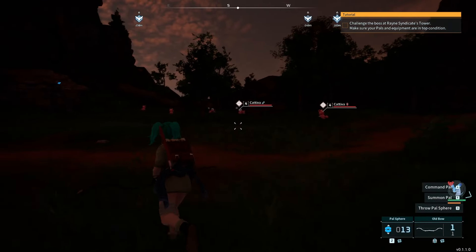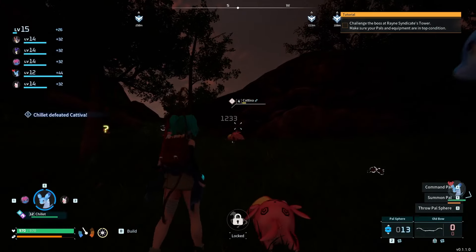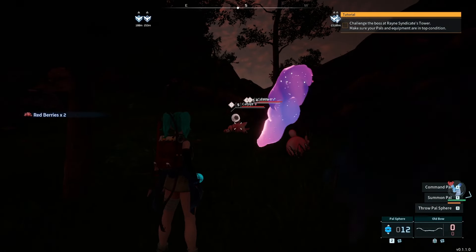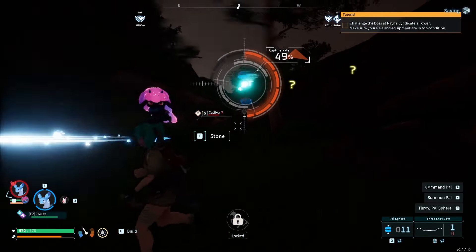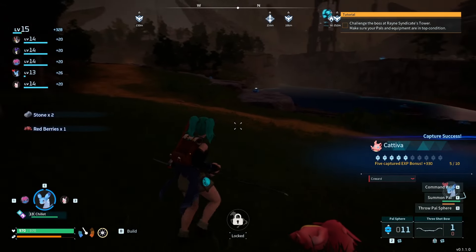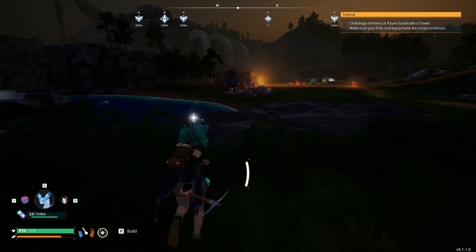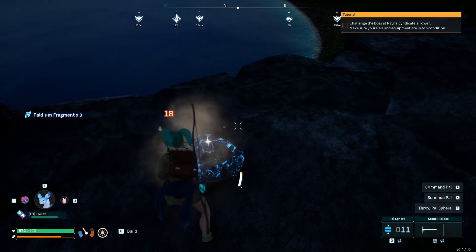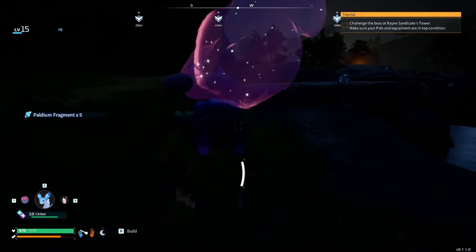Oh, you got wrecked! I'm out of arrows. Okay, needs to chill a little bit. Alright, we are here, we're gonna get some palladium fragments, we are getting our cloth, getting all the things that we require, and then I'll see you all back at the base for hopefully some flight.